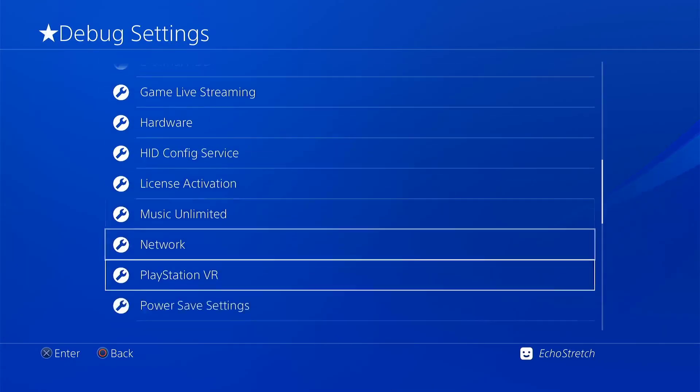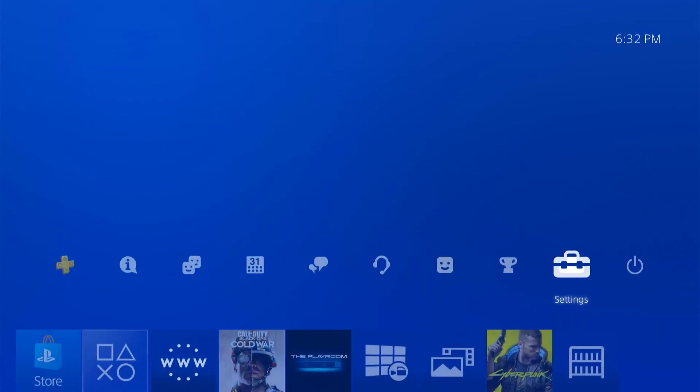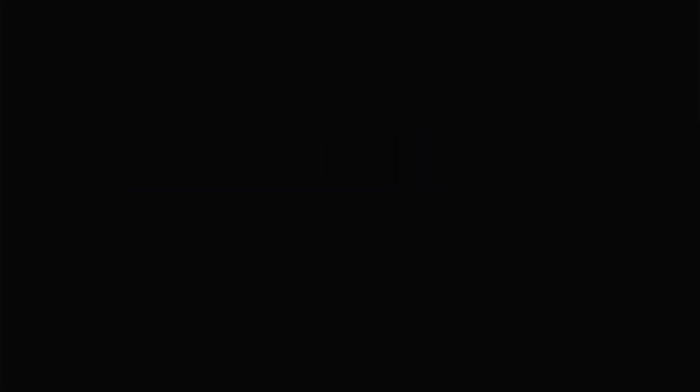Let's go ahead and give rest mode a test. Go into Power and select 'Enter Rest Mode.' We'll give it a few moments — it does take some time to go down into rest mode, and also a little bit of time to boot back up.